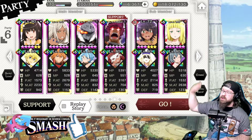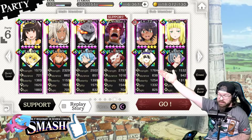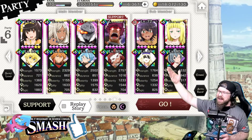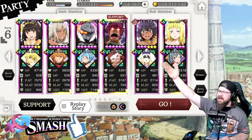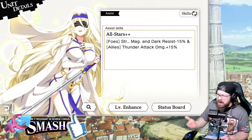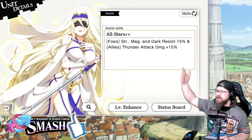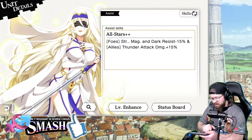Pretty usual stuff. Turn two she's going to leave and bring in Tiona. Now this is kind of a weird situation — we've been talking about collabs, and I am using a collab unit here because she's kind of the best for this event. Sword Maiden here is one of the rare ones. We haven't gotten a lot of love for dark teams really at this point, but she's still dark resist minus 15%. I don't think there's too many other dark resists. Just know you're going to need to use a dark resist. She's really good because she adds a strength and magic debuff along with that.